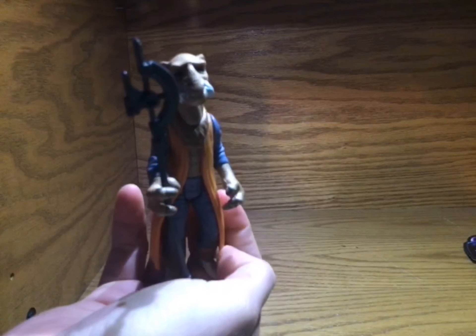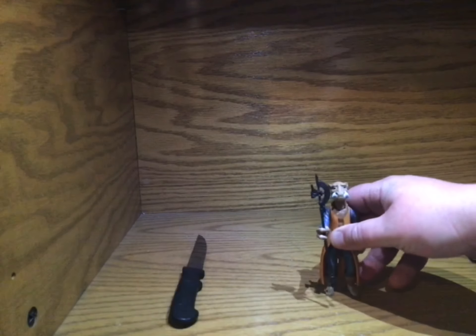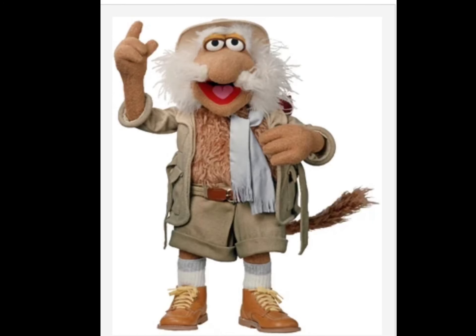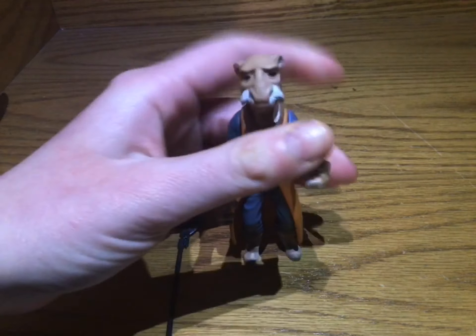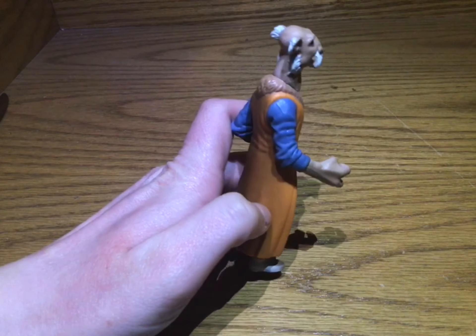If you've seen Fraggle Rock, he looks like the outer space explorer. We will put a picture of the outer space explorer in there in just a minute, then we'll discuss the figure. This is the outer space explorer and when we show you the figure up close you'll see exactly what we mean. As you can see in the same pose as the other picture — yes, he is definitely the Fraggle Rock outer space explorer.